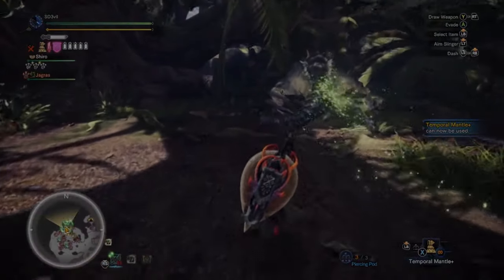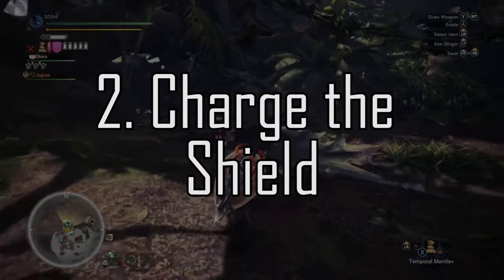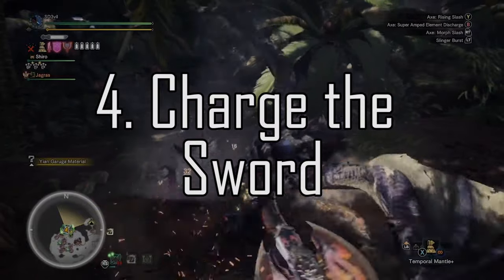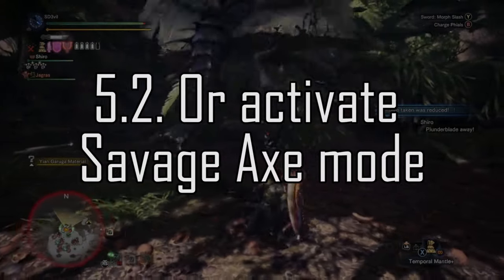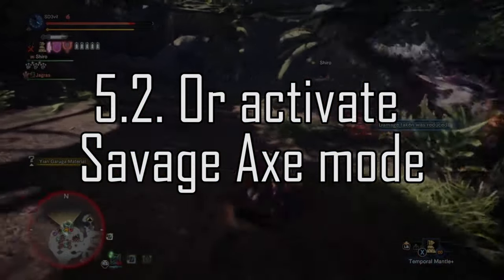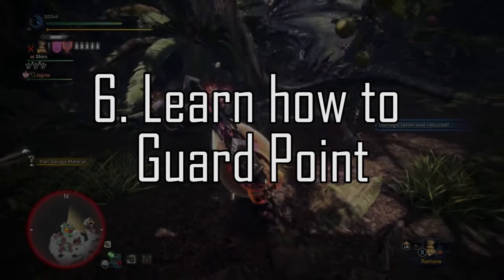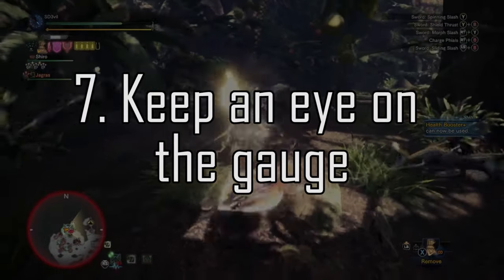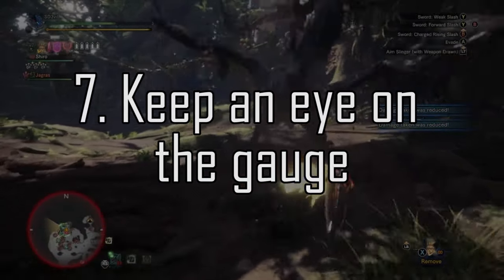Here are my overall thoughts for the charge blade: Gain and store phial energy by hitting the monster with the sword. Charge the shield up so you can block better and do more. Get phial energy again unless you have another stock available. Charge the sword — it's better to get phial energy first to easily charge the sword. Find an opening to do the SAED, the big flashing move. Or activate Savage Axe mode, but find openings to attack and be aware it drains stored phials. Once you're used to fighting with this weapon, learn how to guard point. Lastly, keep an eye on your gauge to see what is running out of energy, because you have to repeat the process of gaining and storing phial energy.